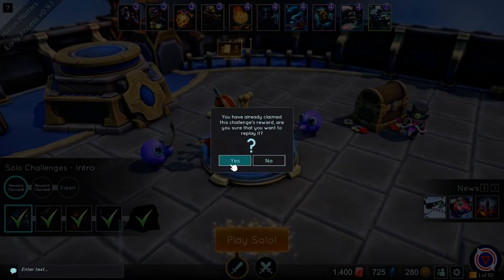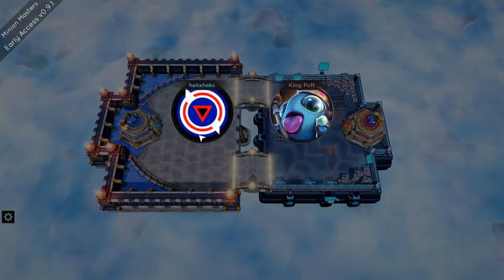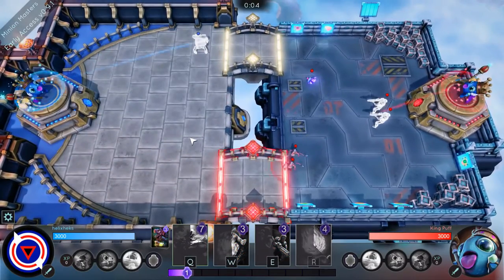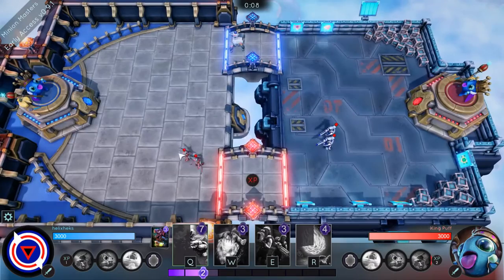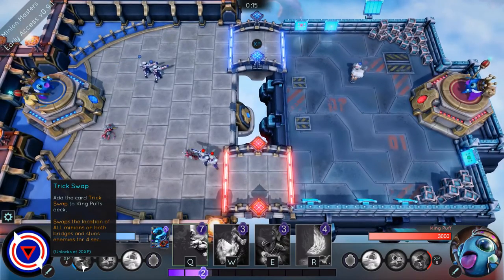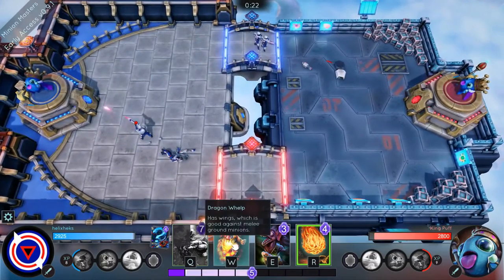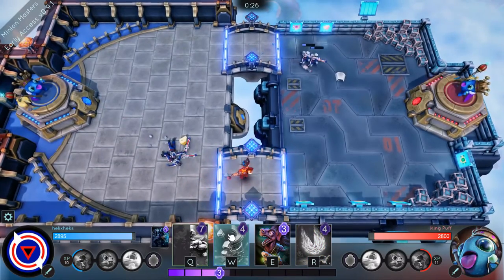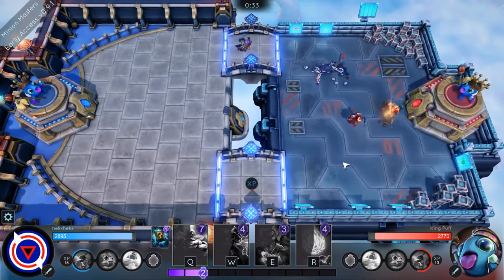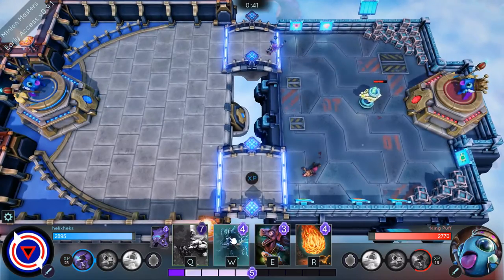I'll do a quick 1v1 on the easiest difficulty using the other master just to show off that he's different. Depending on what master you use, you should really be using different decks as well. I'll put my ranged units here. This master — you get a card whenever you have enough mana. I'm going to put this whelp over here to take this bridge. I'll use my blind date — maybe I'll get a good five-mana minion. I tend to get that sniper guy quite a bit.